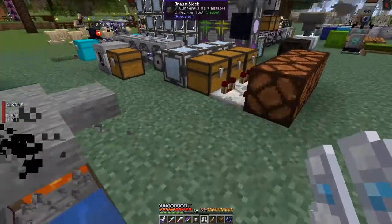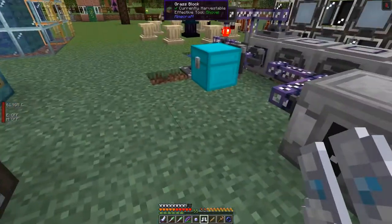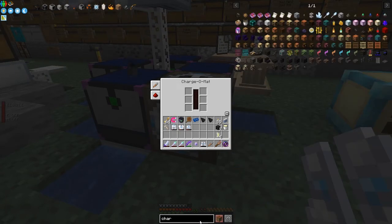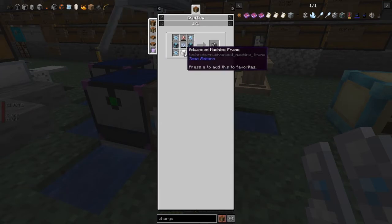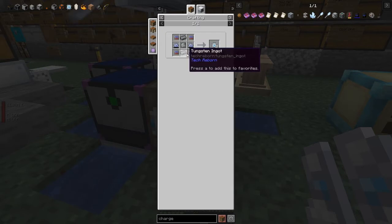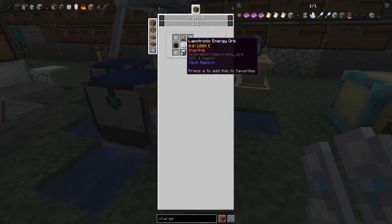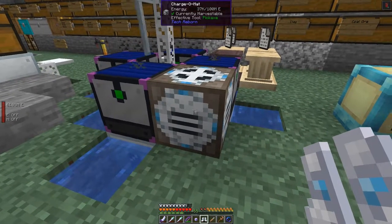I built a charger mat and put the armor into it — shift-clicking doesn't always sync properly but the items are going in. The charger mat is quite expensive: it needs advanced machine frames and energy flow chips. Energy flow chips require two lapatronic crystals, tungsten, and iridium alloy plates. The lapatronic crystals themselves need eight iridium alloy each — expensive but achievable.